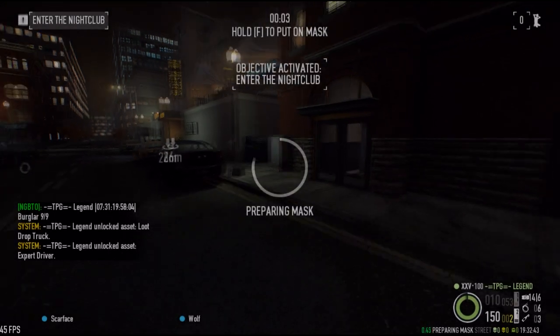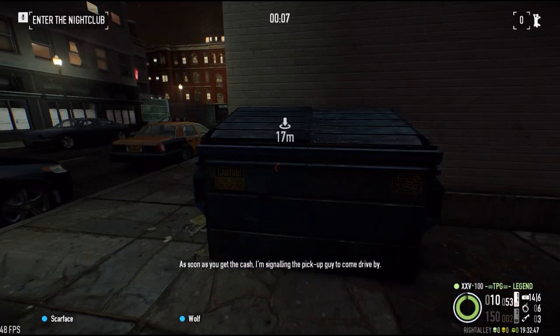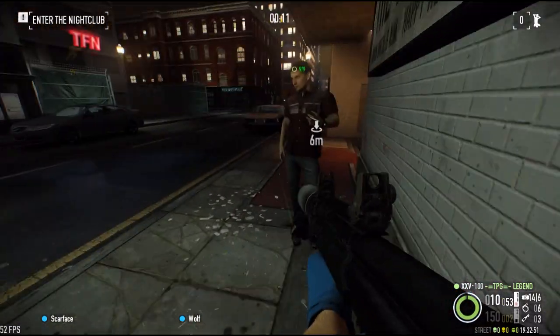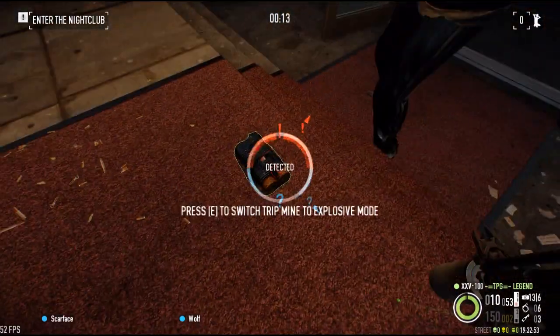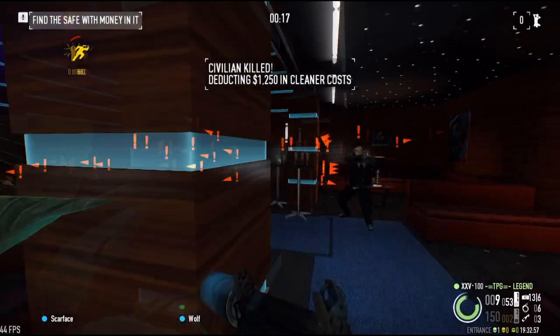All we have to do is just kill one enemy — that's enough. So we're gonna get our gun and place C4 right in front of the bodyguard in the beginning. Shoot the C4 and let's move.